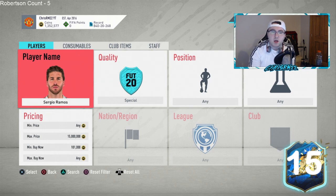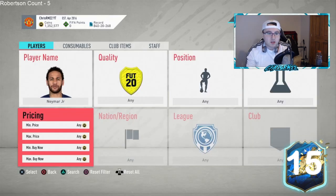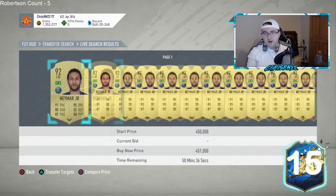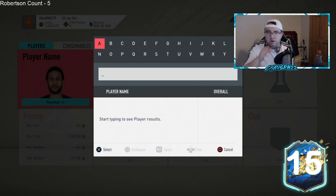The market should do really well tomorrow night with lightning rounds and depending on what SBC they bring out. People always ask when to sell Mbappe and Neymar — if they didn't go up much today, I would still take the coins tomorrow night because the market always goes up on Friday night. Neymar is around 450 right now — maybe expect that to go to 480 or 490 tomorrow night.